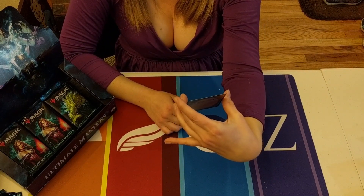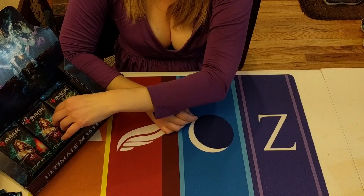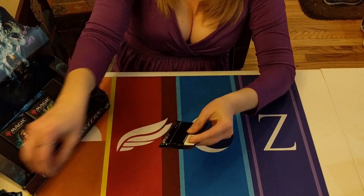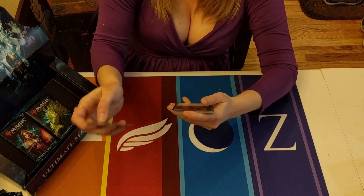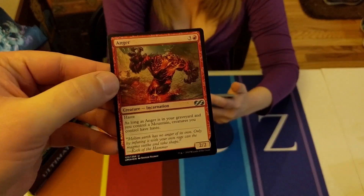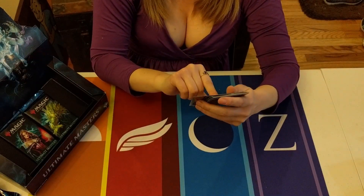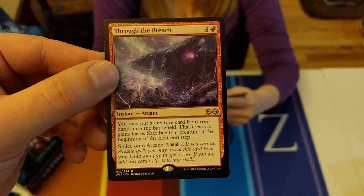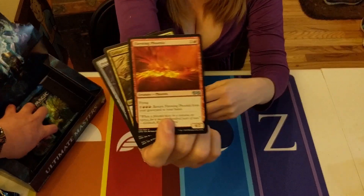Glen Elendra Archmage - counter something and it's got persist, pretty good. I don't think we've gotten one of those yet. Down to three packs, three more chances to pull. Anger - I love this whole cycle where if it's in your graveyard, the white one sucks but the other ones are good. Through the Breach! Yes! I'm actually in the process of building a Modern Goryo's Vengeance Through the Breach deck - it's gonna be hot.